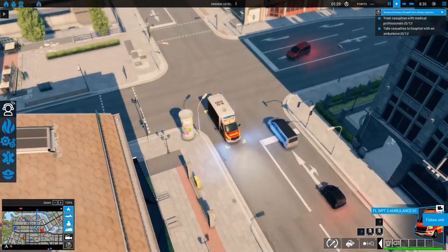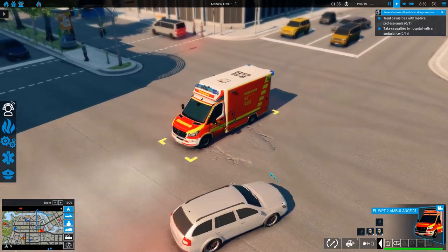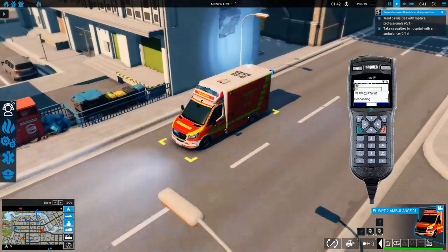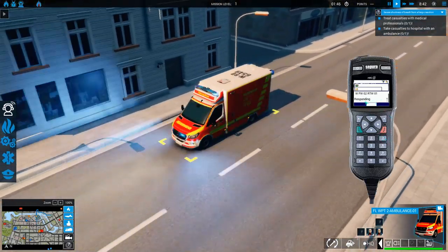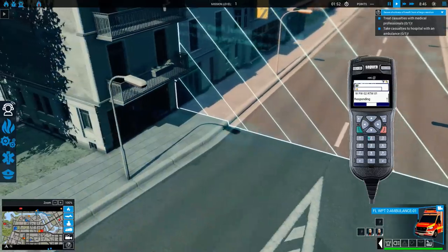We are following this ambulance here as he's going to the call, and I'm going to use this ambulance as an example. If we look right now, he is in status 3, which is responding to the call. Status 3 is responding to the call.